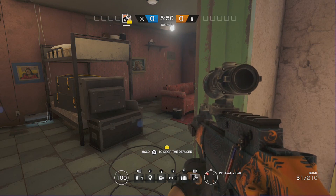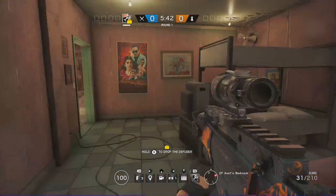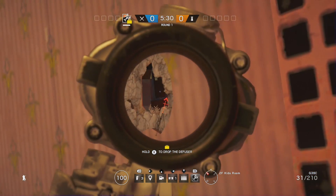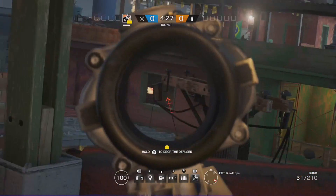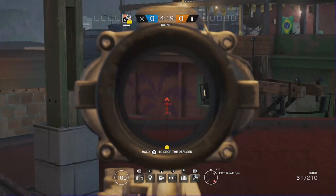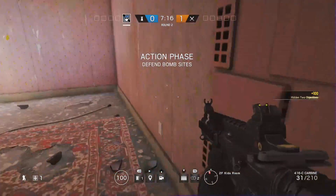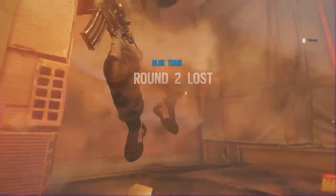For those who try to spawn kill on rooftops — do not go to that obvious window. Everyone knows about it unless you're playing casual. Instead, go to the kids room, crouch in the corner, and hit the wall a couple of times — not too big a hole, just like this. From their perspective, as soon as they get up the ladder you can clearly see that window is open, but you can't spot the small hole I made at all. Also big thing: make sure it's nighttime, because in the daytime you'll be completely blinded and end up killing yourself with your own C4.